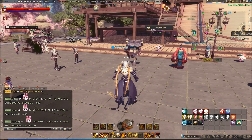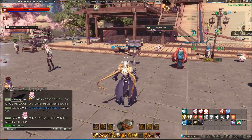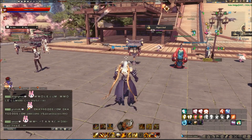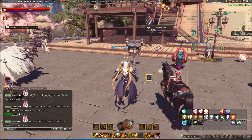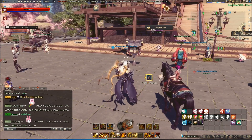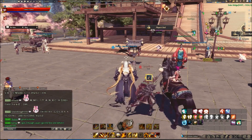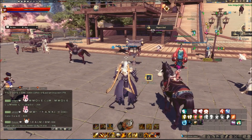Some mobs also randomly give you gold. I got 12,000 last week from killing mobs in the Four Kings. Any mob has a chance to give you between 3,000 to 12,000 based on your level — the higher level you are the more you're going to get from mobs, if you're lucky.